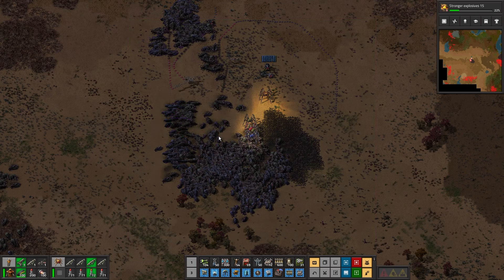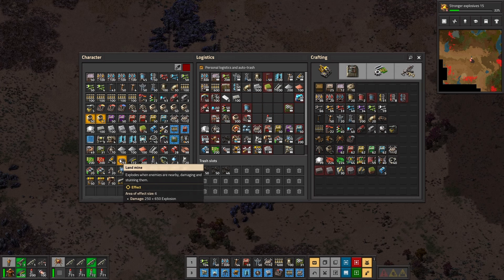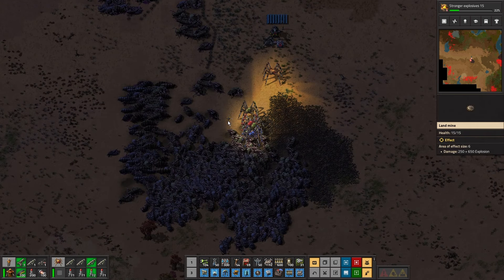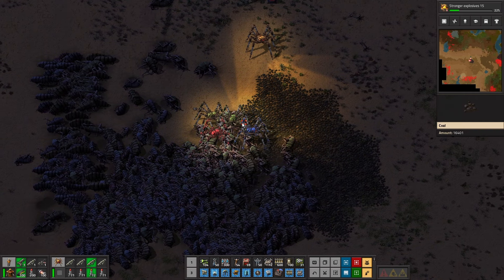Let's get rid of the mines — I don't think it works. Actually what would work is if we did a blueprint of a mine. Let's try that — a blueprint of a mine. If we copy it — Control-C — and then there we go.